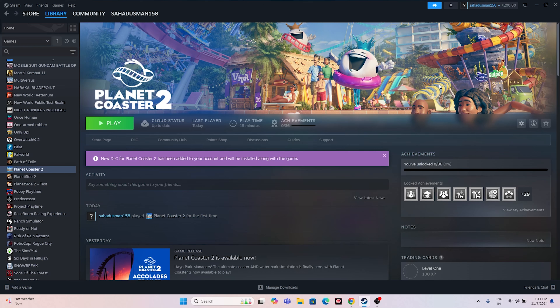Hello everyone, welcome back to GetDroidTips. In this video I am going to talk about how to fix Planet Coaster 2 crashing issues — it is not launching, freezing, stuttering, lagging, low FPS drop, stuck on loading screen, and many more issues which are happening for many users right now and how we can fix this up.